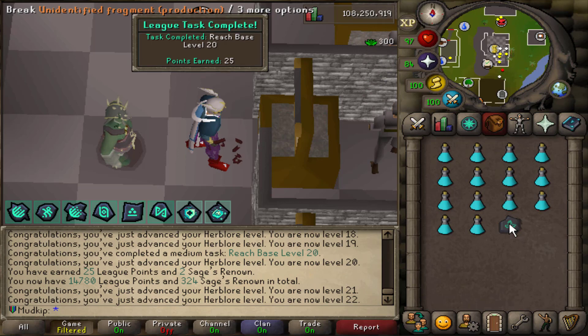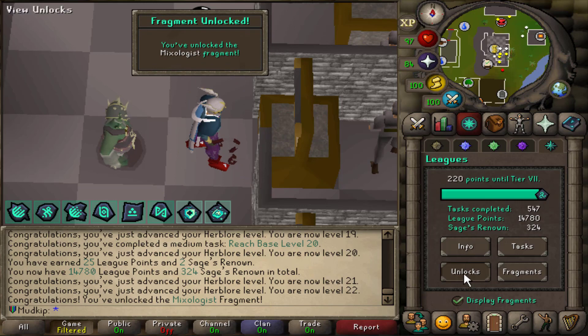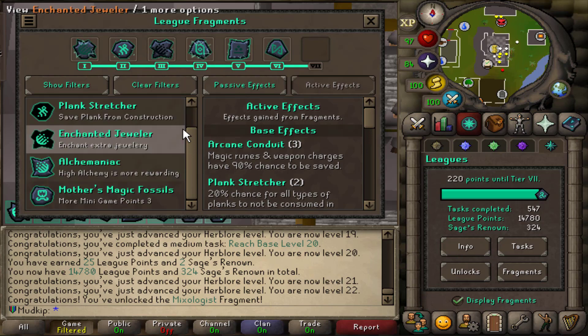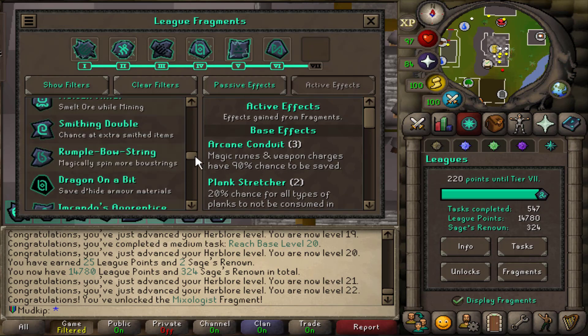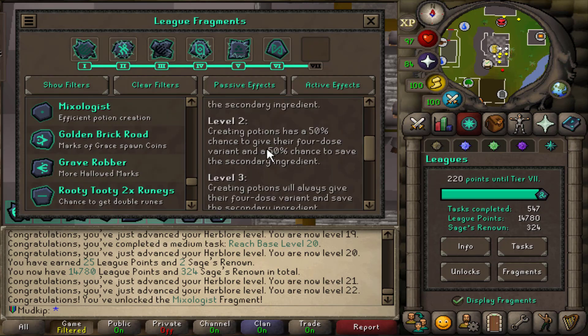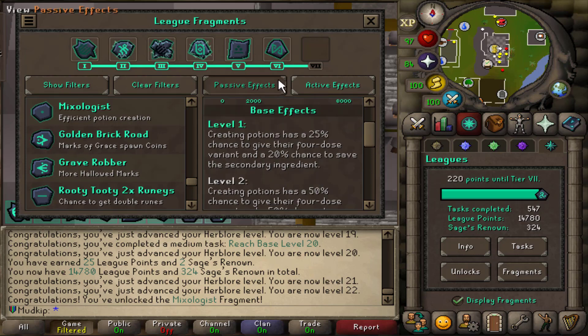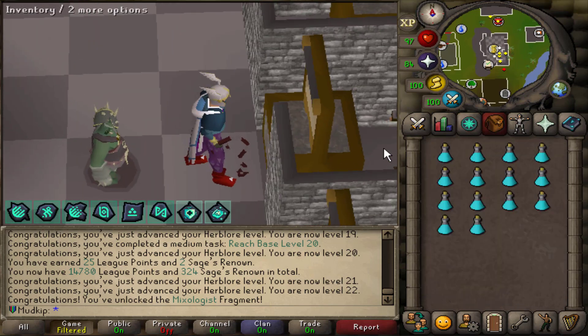I got a fragment - there's base level 20s. I'm hoping this is an herb lore one. It's Production - Mixologist. I haven't trained any herb lore on the account and it's something I've been dreading. I haven't really been looking forward to farm runs and setting up a whole herb lore and farming tab on a temporary game mode. But at level 3, you always save the secondary ingredient - that's gonna be really nice. So maybe it's not even worth training herb lore until I get this to level 4 by training other skills. This is going to be my excuse for procrastinating herb lore for a while longer.